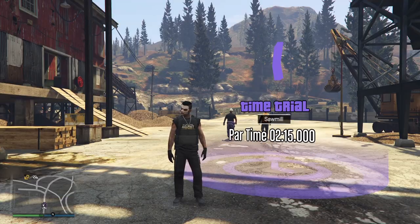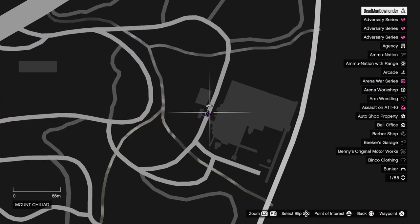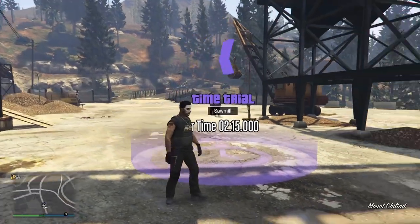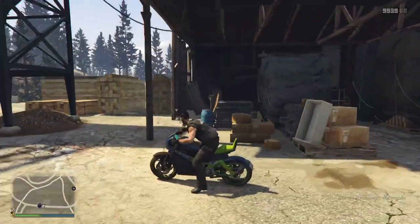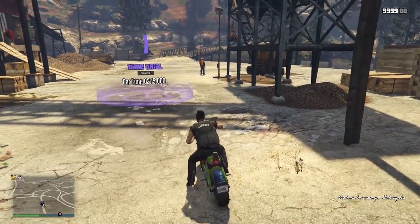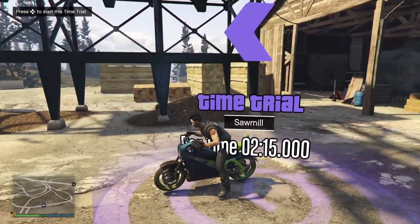Next I'm going to show you how to make $100,000 with the regular time trial located up here at the sawmill. Now if you are on PS5 or Xbox Series X and S, use the Hakuchu Drag with the HSW upgrades. However, if you're on PC, Xbox One or PS4, you're not going to have HSW vehicles available, so I recommend you use the Power Surge, which is what I'm using here now.